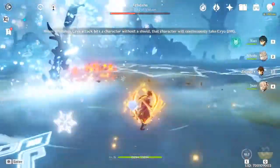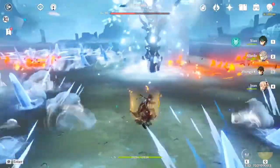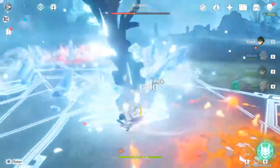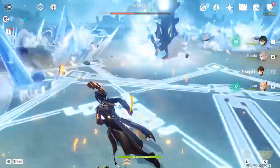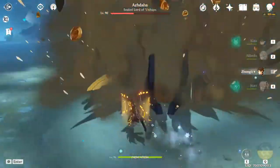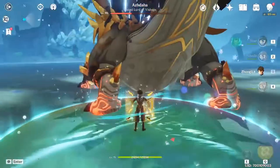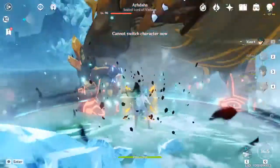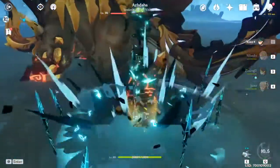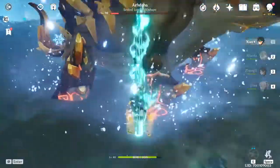Forgot to put up the shield there — let's not get hit. I could probably do some damage here. I still have the shield up. Look — he's literally level 76 with a level 70 weapon and just the Tenacity of the Millelith set, and he's just destroying. I'm not doing much damage because I wanted to test the set.